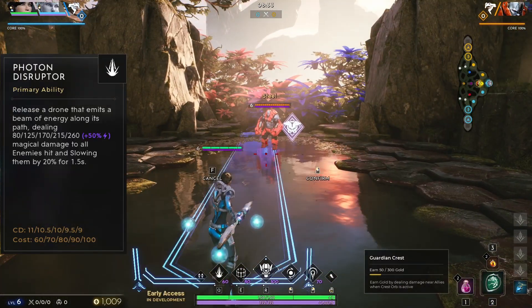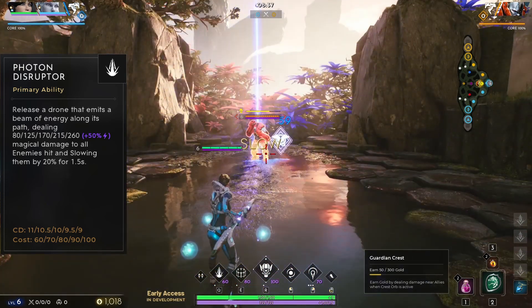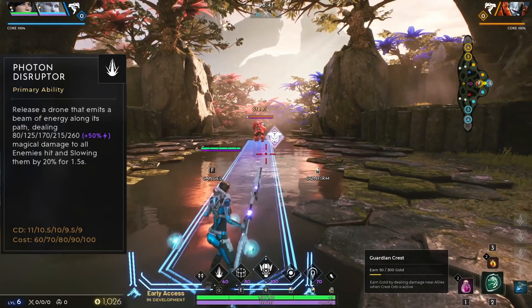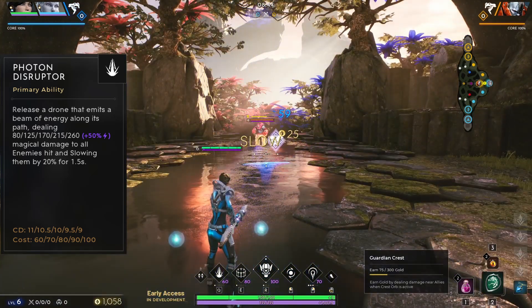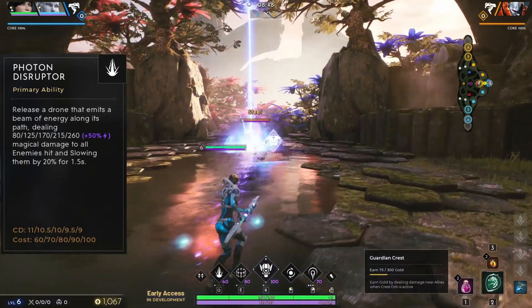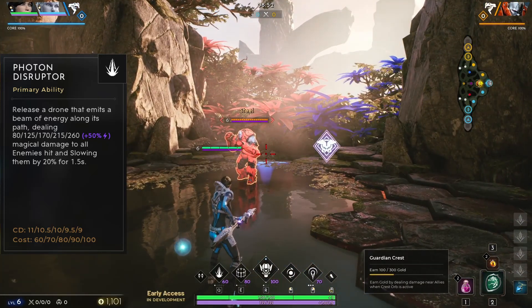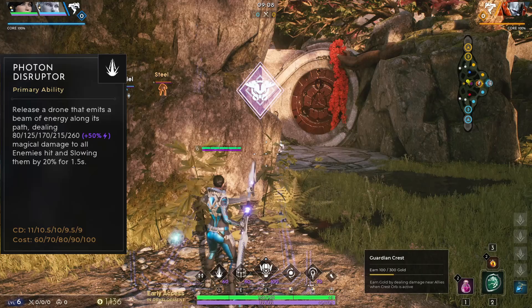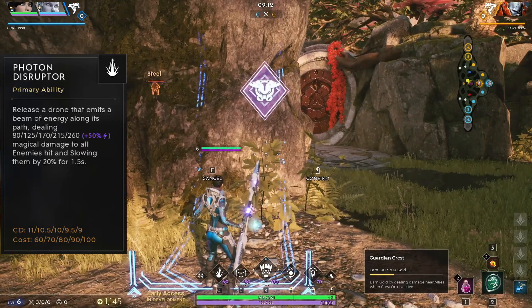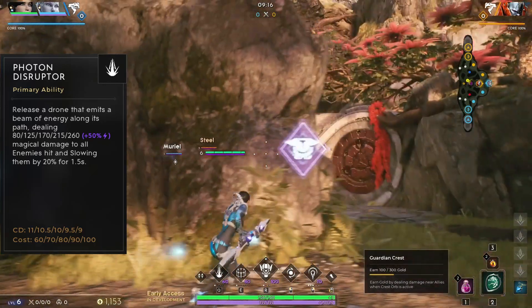Decker's Q is Photon Disruptor. This fires a beam of energy along the ground in a straight line that deals magical damage and slows all enemies hit. This is great for dealing damage to multiple enemies, and it's great for clearing minion waves in a pinch when no one else is around. This ability can travel through walls so you can easily surprise your enemies, and even steal buffs with it. The slow can also help you land your stasis bombs if you're otherwise struggling to hit them. The cooldown may not be super long, but it's smart to try and make sure that you have it when you want to combo with your other abilities.